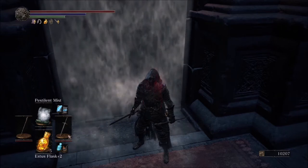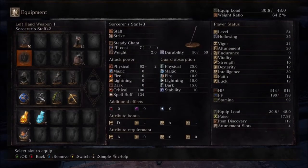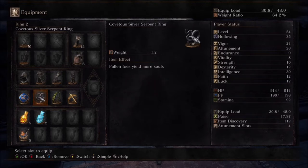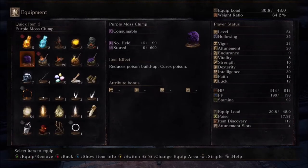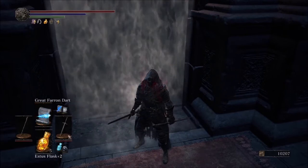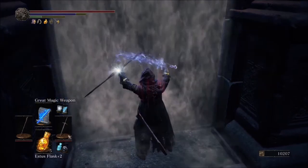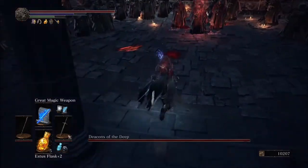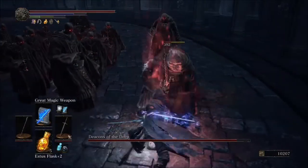Now I'm going to show you how to beat them using a sorcerer. You'll want your sword of choice and your sorcerer's staff. I'm using the Young Dragon Ring to make sorceries more powerful, the Covetous Silver Serpent Ring for more souls, the Estus Ring, and the Lloyd's Sword Ring. You'll also want alluring skulls. The spells I'm using are Pestilent Mist, Soul Greatsword, Great Farron Dart, and Great Magic Weapon. Apply Great Magic Weapon and buff your staff before walking into the boss door. It'll only take about two hits since Great Magic Weapon is basically like the charcoal pine resin for damage.